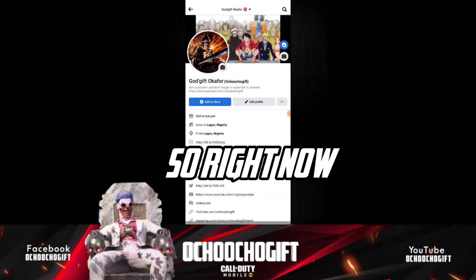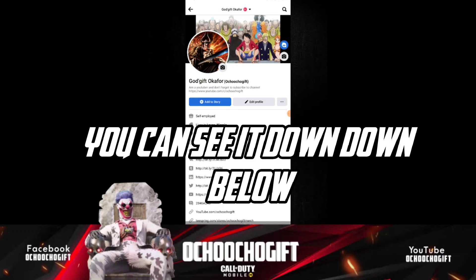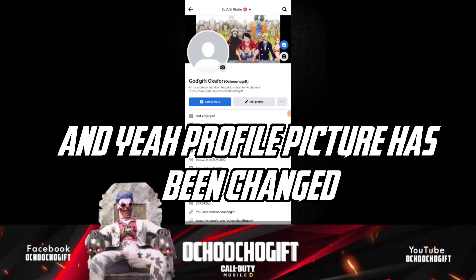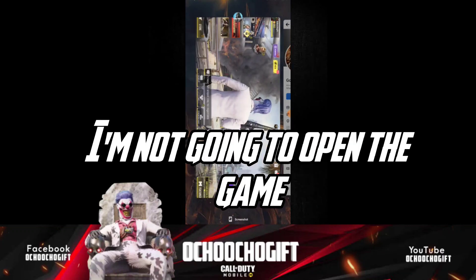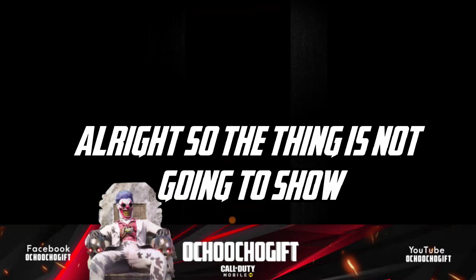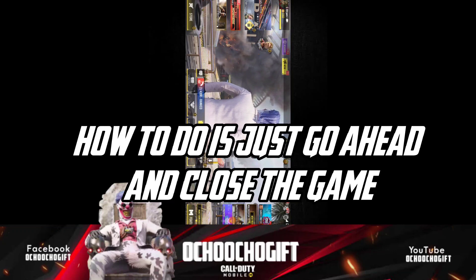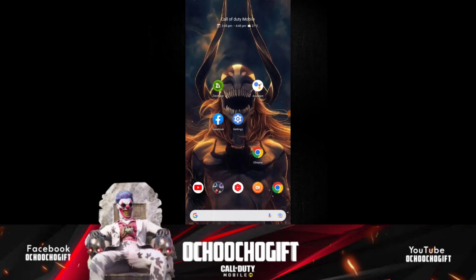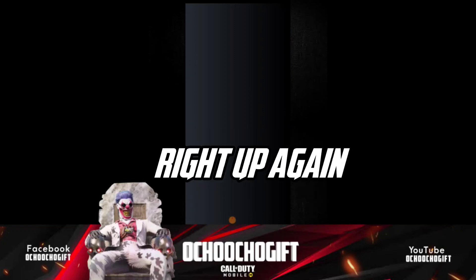Once you're done, click Save and wait for it to upload successfully. My profile picture is now uploading. Once it's updated on Facebook, go ahead and open Call of Duty Mobile. Since the change won't show if the game is still running, close the game and reopen it.